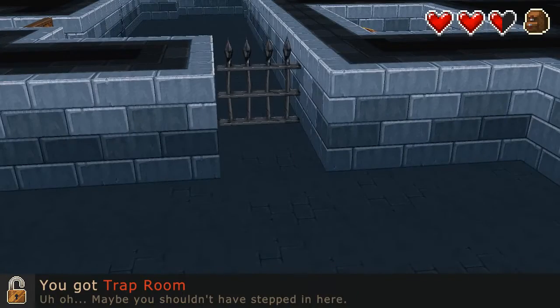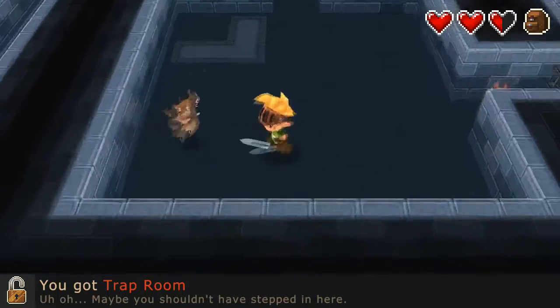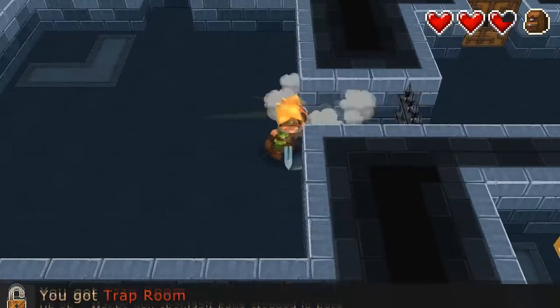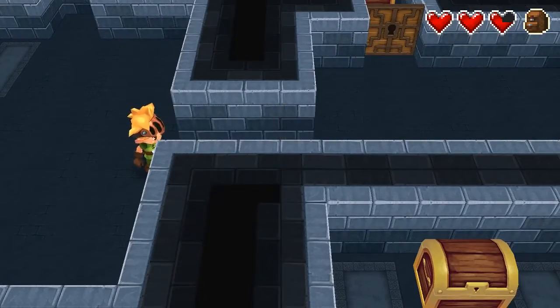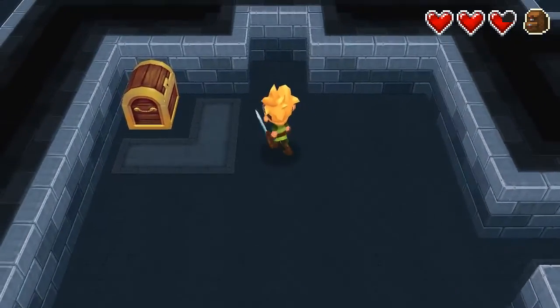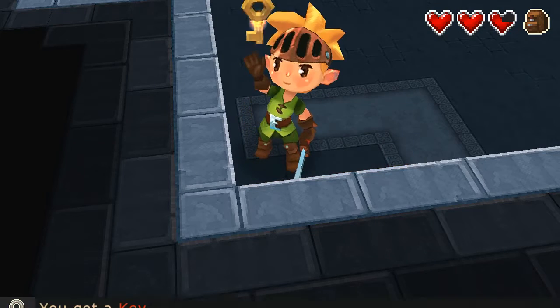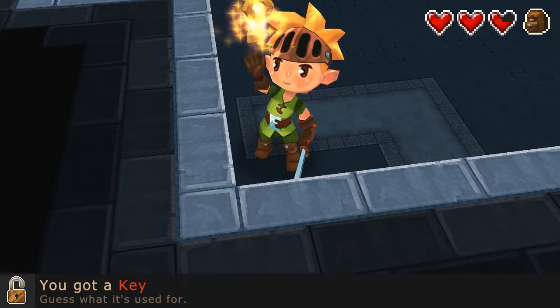You got trap room — maybe you shouldn't have stepped in here. Oh, it's just some bats. As long as it's not the red wizard dude, I'm cool with that. And another chest — let's see what this one has. You got a key. Guess what it's used for?